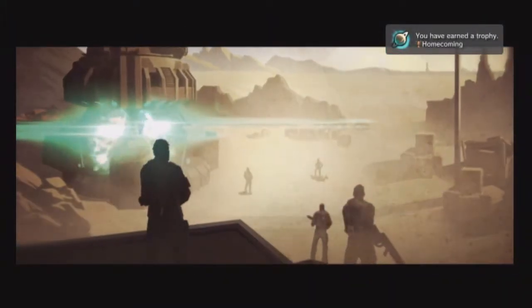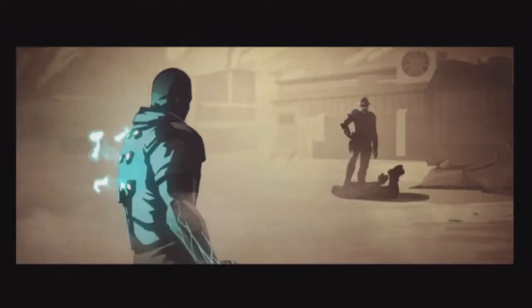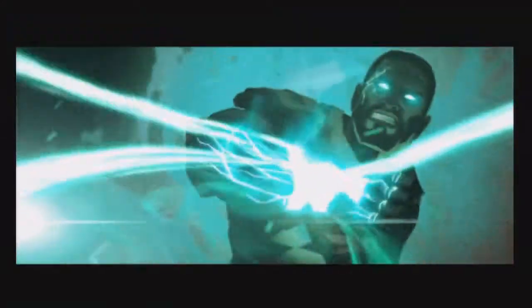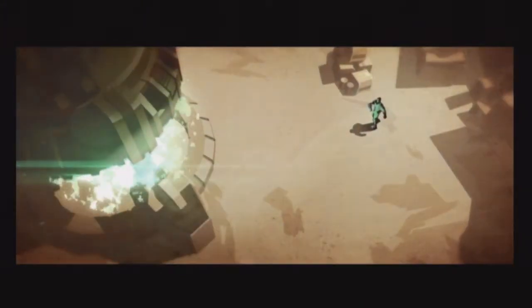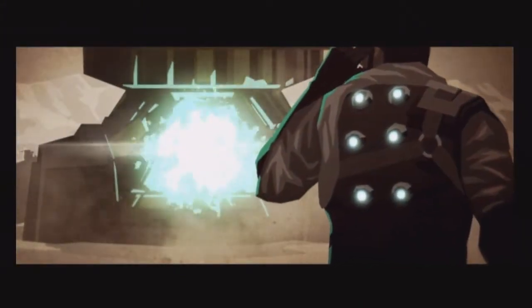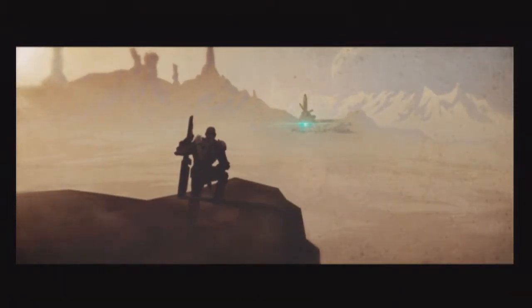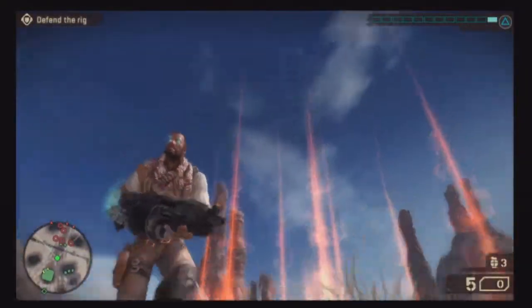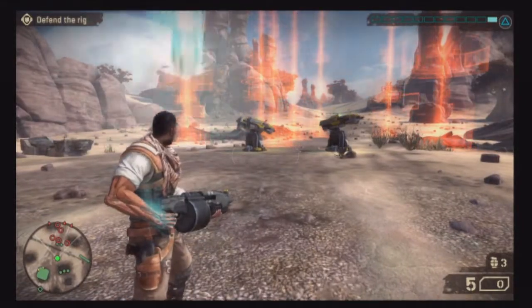Starhawk, from the creator of Warhawk, is a third-person shooter that reminds us of Firefly with its Wild West space cowboy atmosphere. It's the future, and humans have colonized other planets in the far reaches of space. The game takes place in a colony aptly named Frontier, where human miners have been afflicted by a powerful substance known as Rift Energy. This energy has transformed some of the miners into mutants who are protective of the Rift Energy, giving the conflict in Starhawk its foundation.